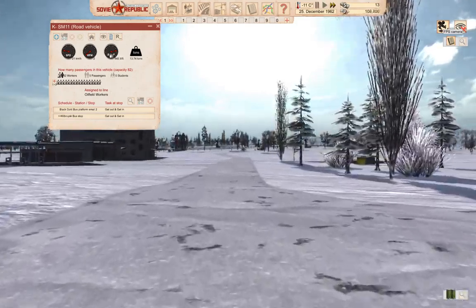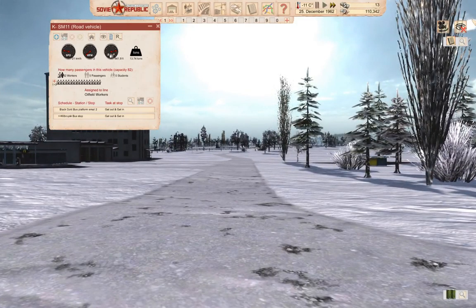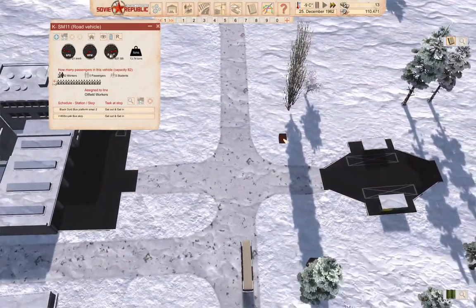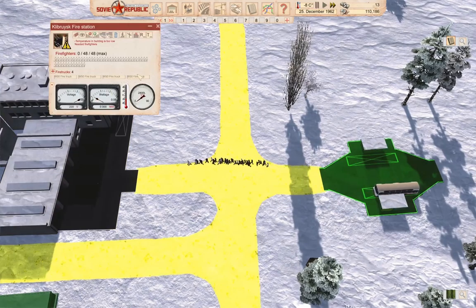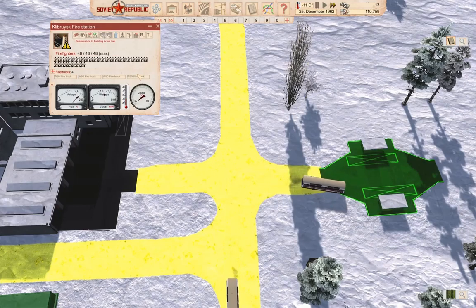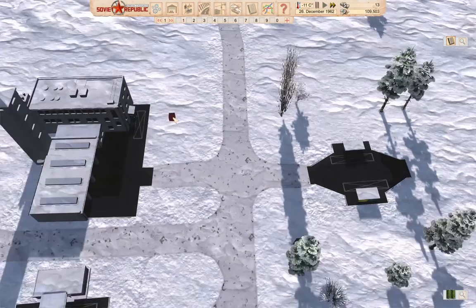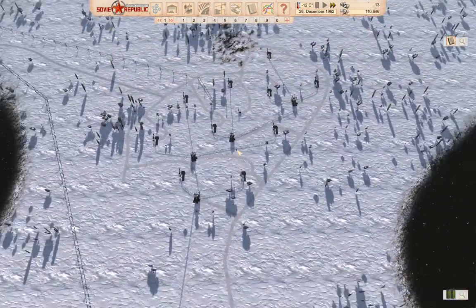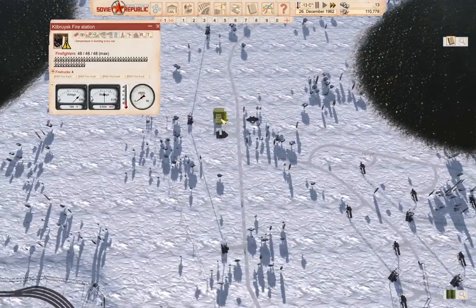We should be just about there. Let's get out of first-person. Now we'll just observe — oh look, a whole bunch of people charged across. Now we have firefighters! We have a potential issue with power — I'm going to have to rejig the power distribution at some point — but we have firefighters.